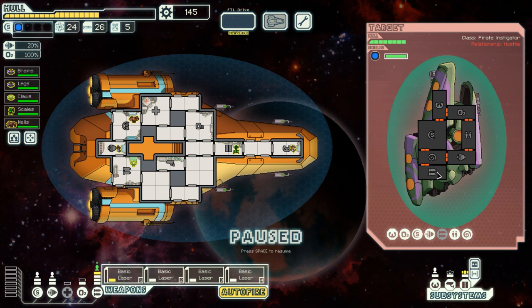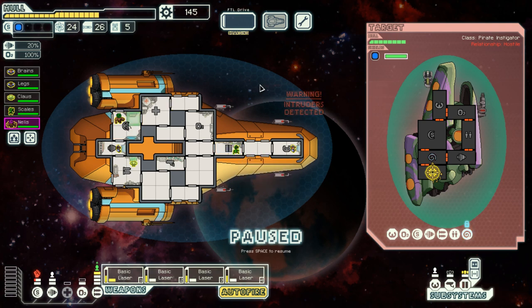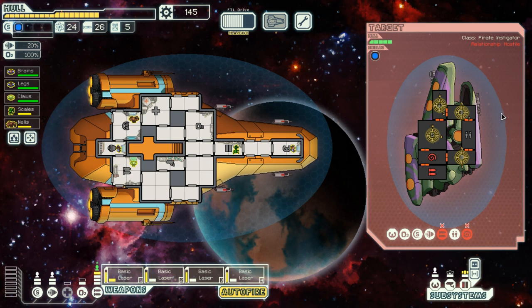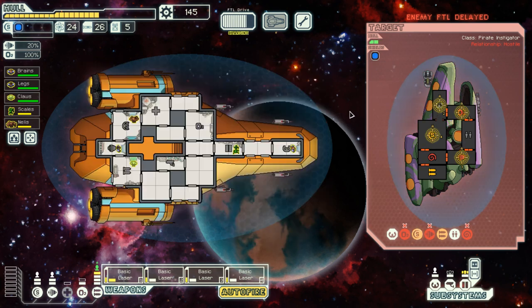Let's fire everything I can at their weapons. I fear both the weapons and the mind control, but at the very least I can juke the mind control. The enemy shield is partially down — let's make sure I can damage and delay the enemy mind control apparatus. Excellent — it has been disabled, as were the enemy weapon systems, and now the enemy is sitting ducks. They're charging the FTL but they will not be able to escape. This prize will be ours, gentlemen.